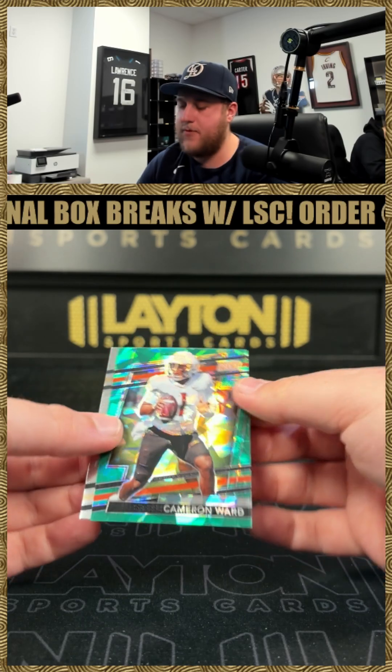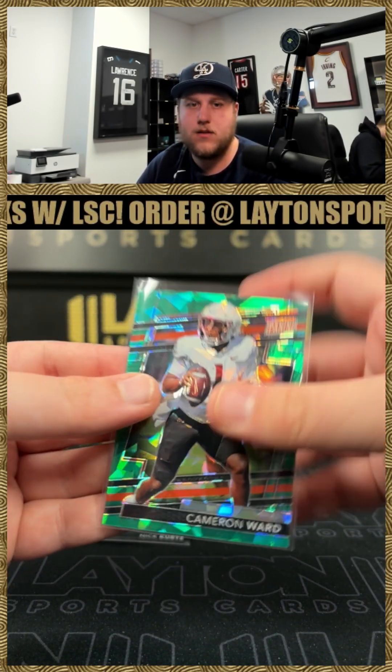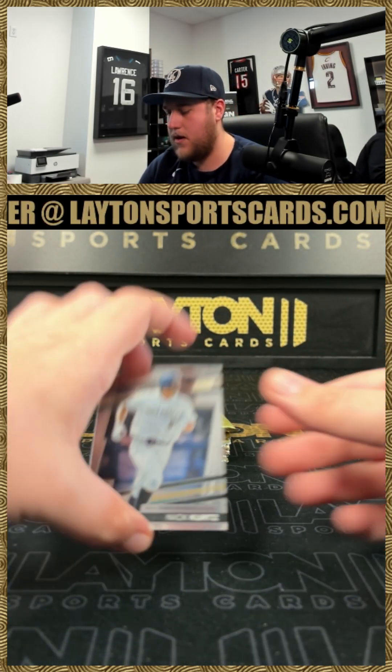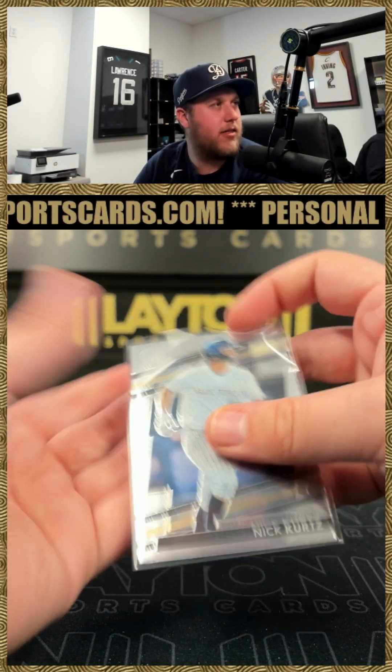Green ice Cameron Ward to 299 — nice one there, Cam Ward. And Nick Kurtz on the rookie. This kid — he's pulled like three of those.